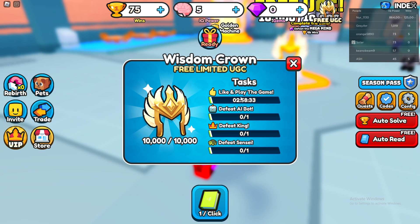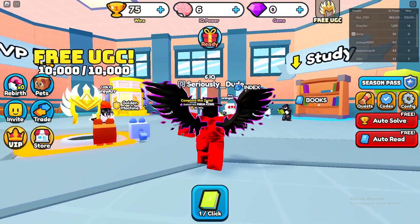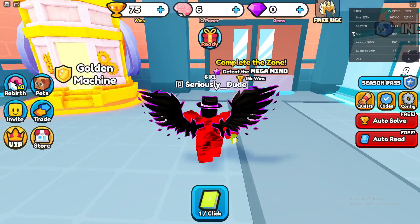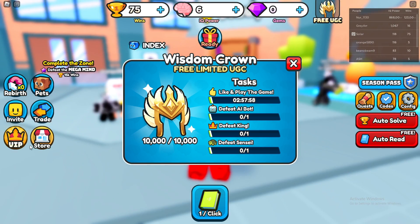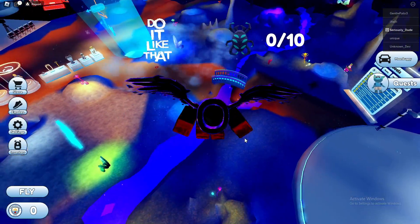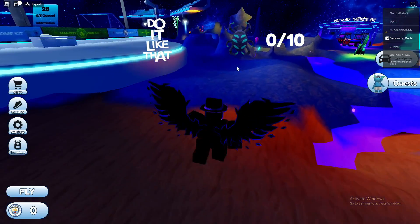Today we'll be going over how to get the Wisdom Crown limited free UGC in IQ Wars Simulator. Click on free UGC at the top right of the screen. The tasks are: like and play the game for 3 hours, defeat AI Bot, defeat King, and defeat Sensei — all bosses in the game. There are 10,000 in stock, updating live. Unfortunately none of the bosses you need are on the first level, so you'll have to grind through the game to reach further zones. It's a bit of a grind but the crown looks quite cool.